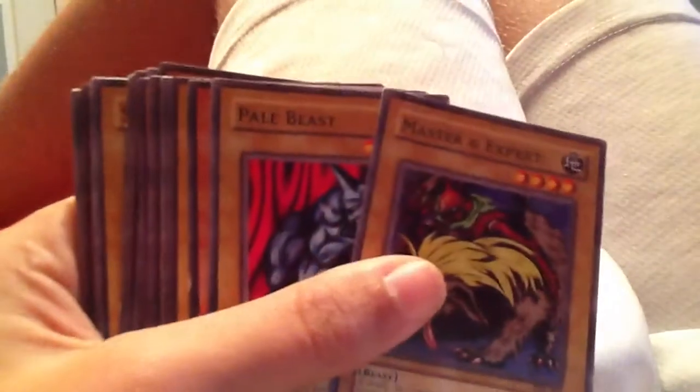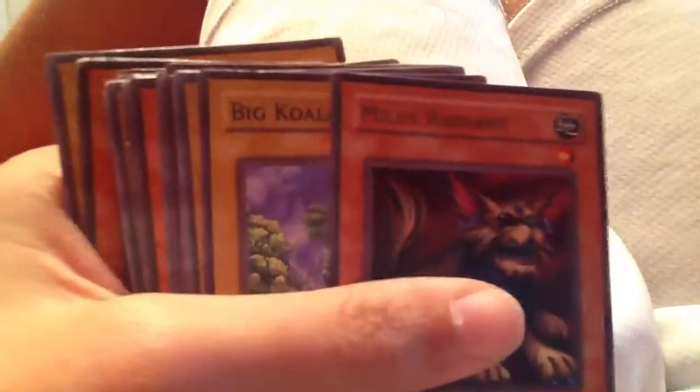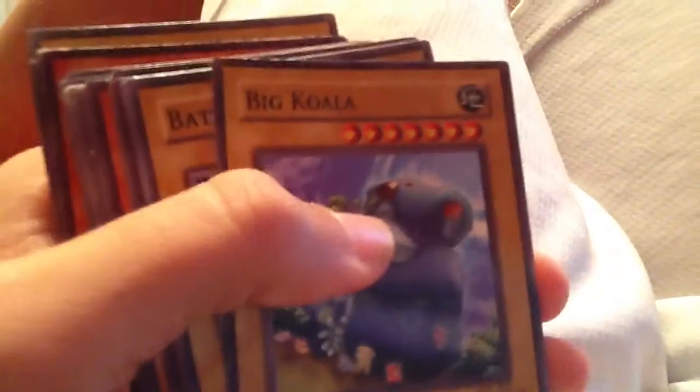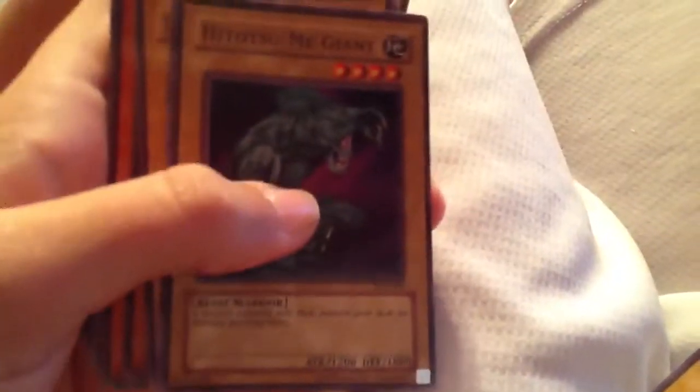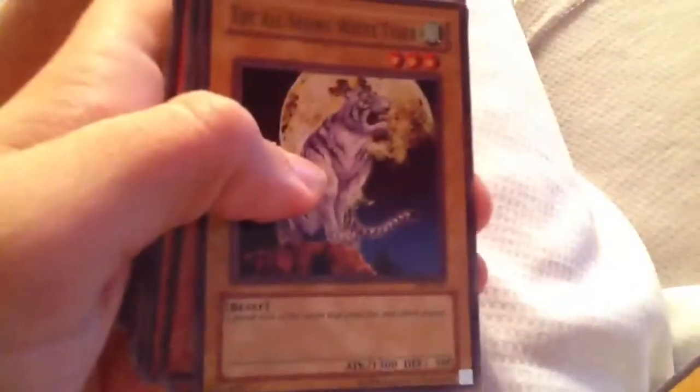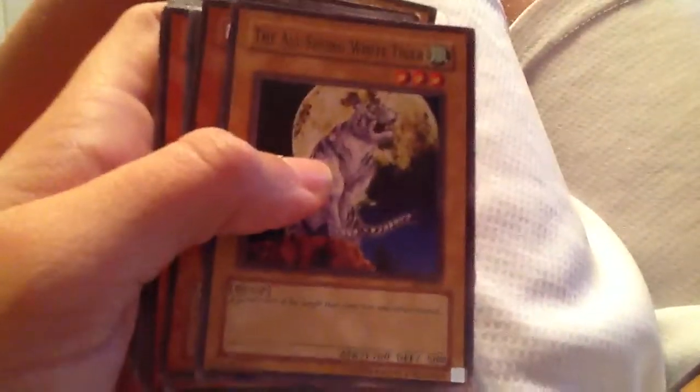Mystic Horseman and Milus Radiant. Master and Expert. Pale Beast. Milus Radiant. Another Big Koala. Battle Ox. Hitotsumi Giant. Why did I get to make such a pile of these? The All-Seeing White Tiger.